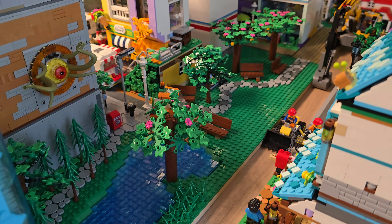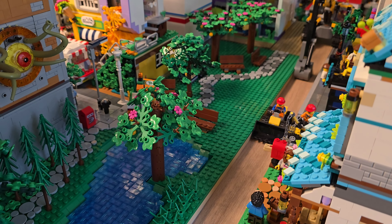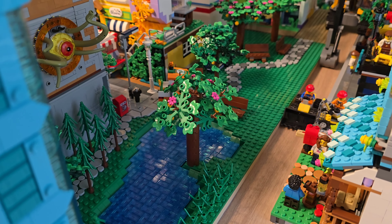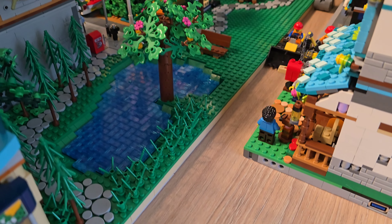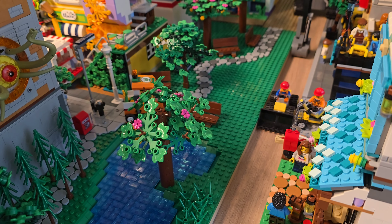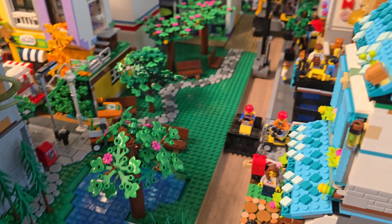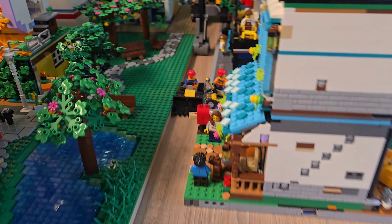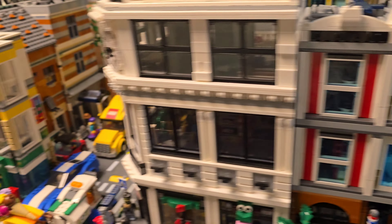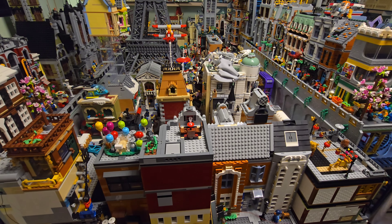Most of the park will go out — only about one third will remain, probably just the pond, which will shrink a bit. The main idea is to put the new LEGO Ideas botanical garden set here. And there is already a really good-looking botanical garden in the distance made from two sets plus extra pieces.